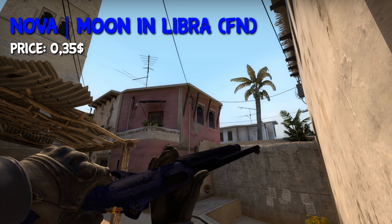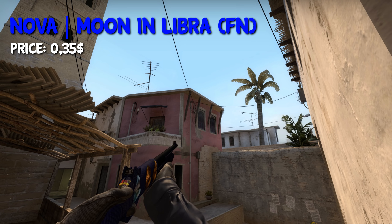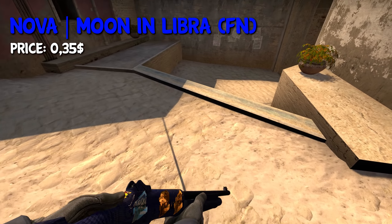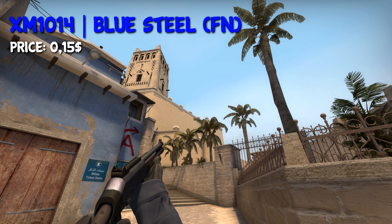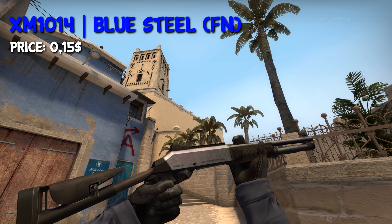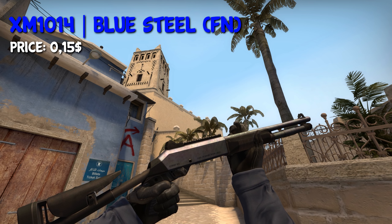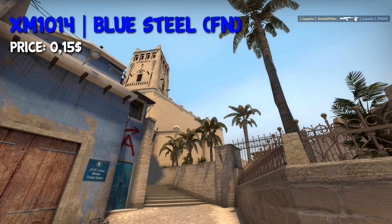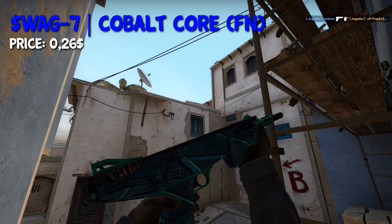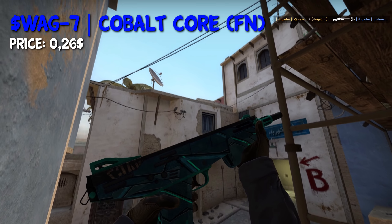For the Nova, I decided to take the Nova Moon in Libra in Factory New condition for $0.35. Sadly, there's no blue XM skin, so I just decided to take the Blue Steel because it kind of looks blue, and it only costs $0.15 — so not that big of a loss. For the SCAR-20, I decided to take the Cobalt Core skin in Factory New. It only costs $0.26, looks nice, and actually is quite cheap.